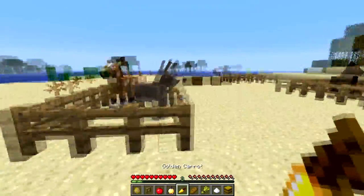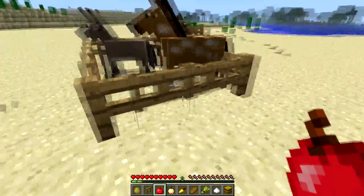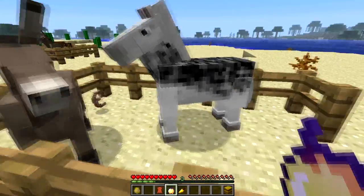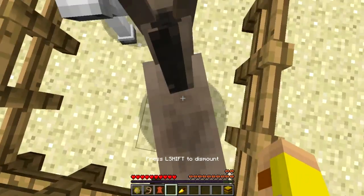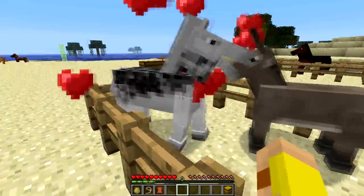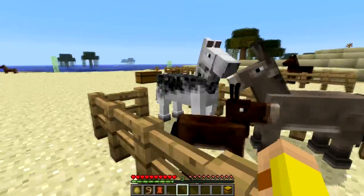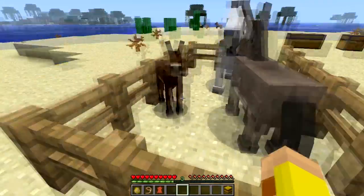The cool thing about both golden apple and golden carrot is they activate love mode in tamed horses. I forgot to tame these guys, so I'll do that quickly. Alright, now I've got two tamed horses here. Activating love mode on both of them — and they popped out a hybrid mule-horse, which is known as a donkey!